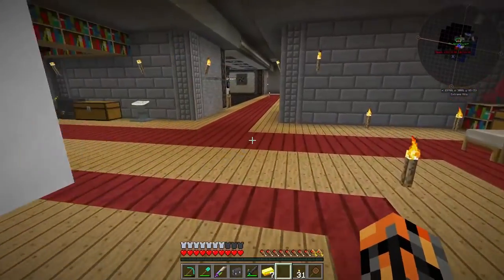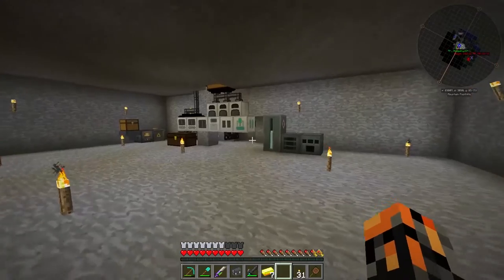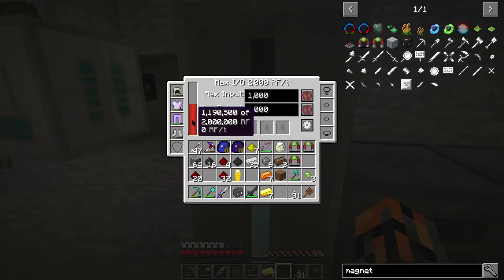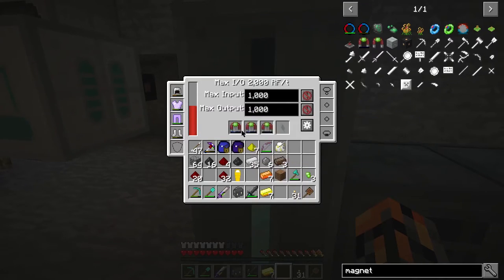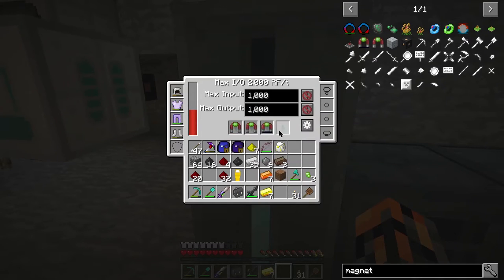Now, you do need to power these things up. They do take RF, up to 100,000 RF. So this poor little capacitor over here is going to be drained. How much have we got? We've got more than enough. Here we go. Pop these in here. They are now charging up. Sweet. Boom, boom, and boom.